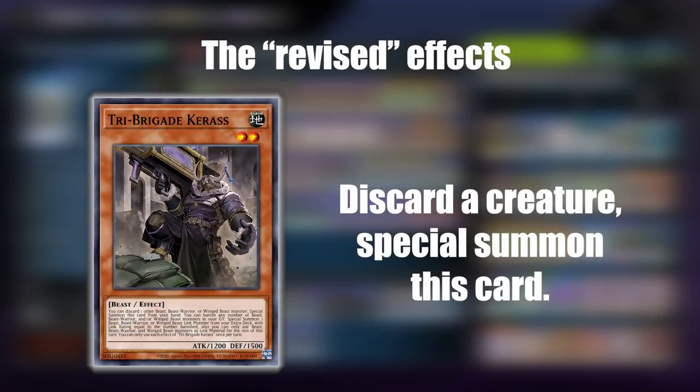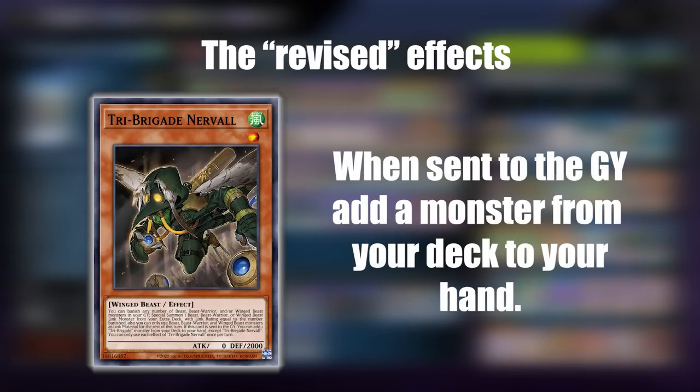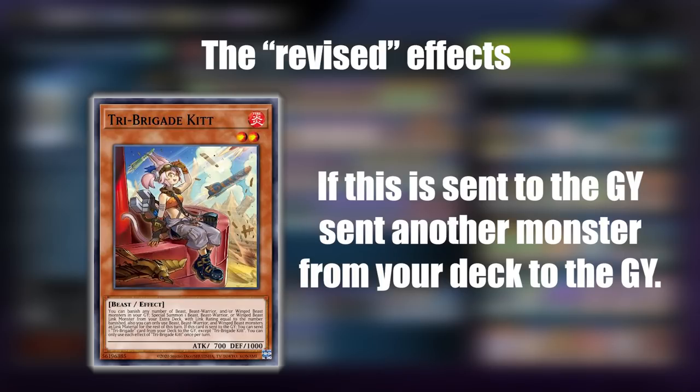Tri-Brigade Carriers basically has the effect: discard a Zodiac or Tri-Brigade creature and you can special summon that discarded card. Naval has the effect that when it's sent to the graveyard you can add a Zodiac or Tri-Brigade monster from your deck to your hand. Kit has the effect that if it's sent to the graveyard you can send another monster from your deck to the graveyard.